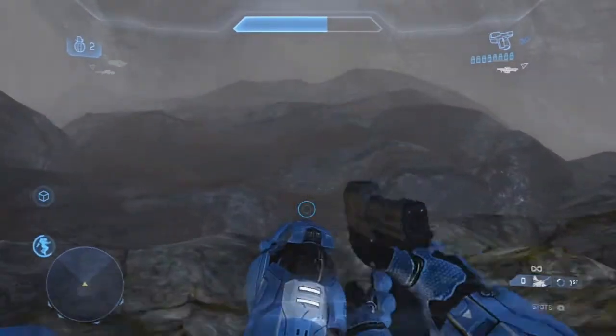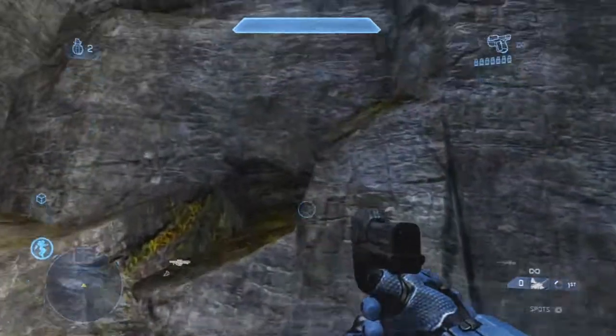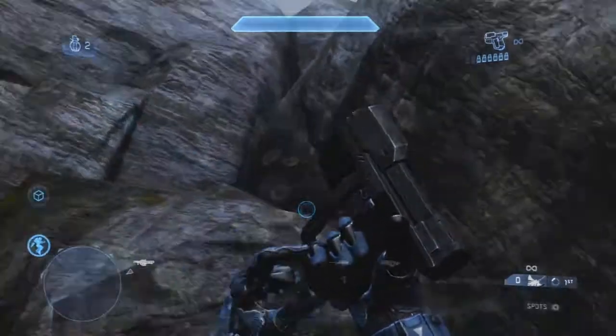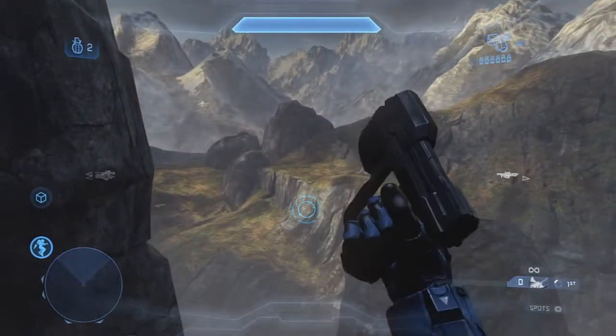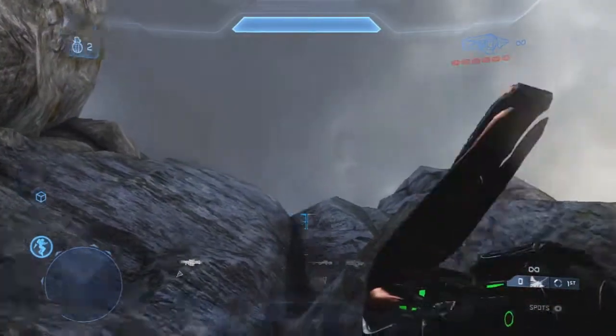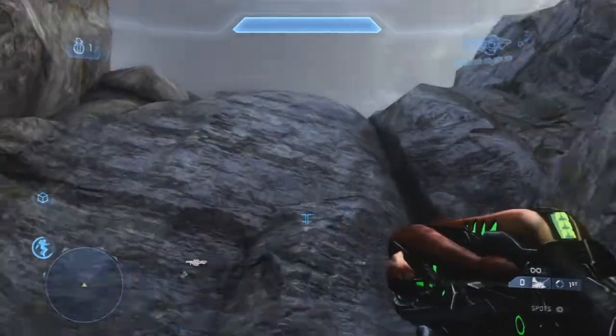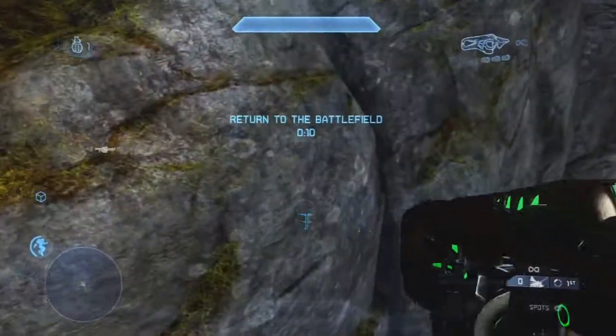Use your concussion rifle on the wall while you're jumping, and it'll get you on top of this place right here. It's pretty easy to find — it's on the side of the map. Then you just want to walk over to the part that I did and you'll be floating in this little rock right here. It's a pretty sick glitch.